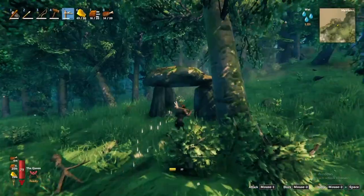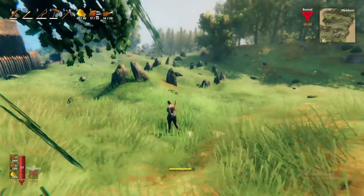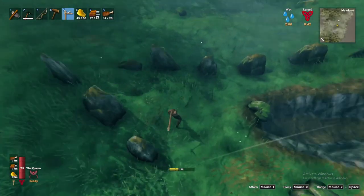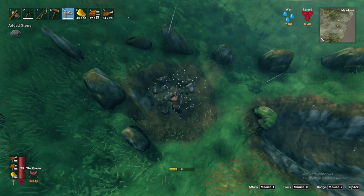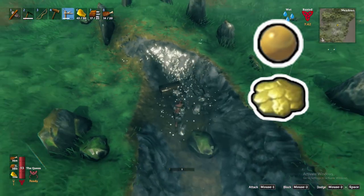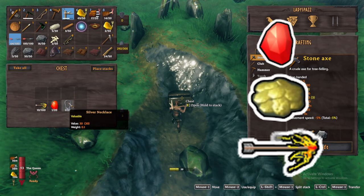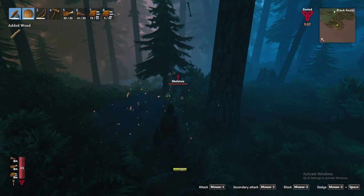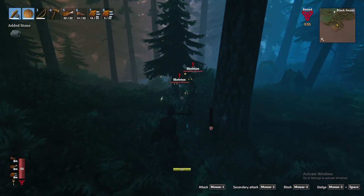Stone graves and viking graveyards can sometimes be hard to recognize, but take special notice of rock formations such as those shown on screen. Dig in these locations to find treasures such as bone fragments, in addition to amber pearls, coins, fire arrows, rubies, or even a silver necklace. Alternatively, you can sneak ahead into the black forest and battle some skeletons for bone fragments.